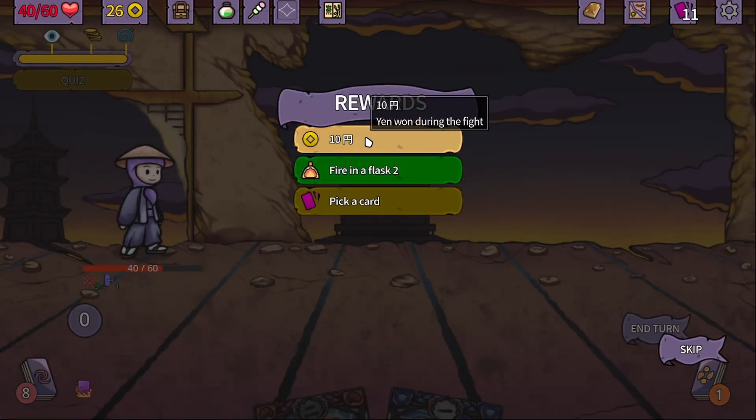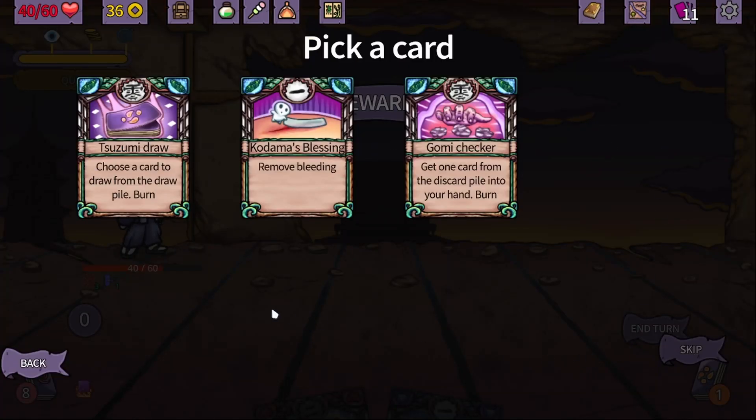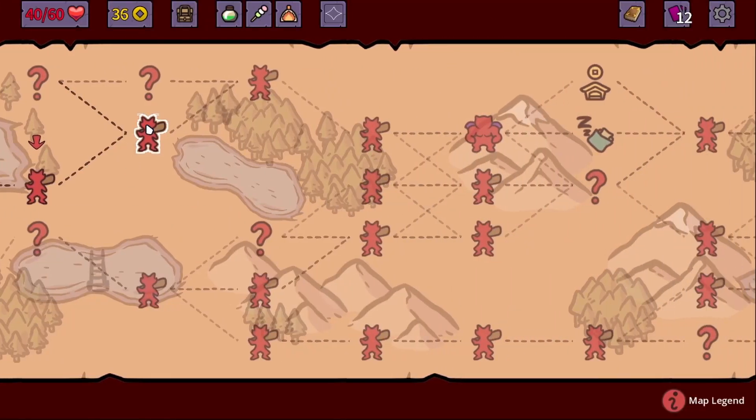You won. 10 yen. Fire in a flask to deal 15 damage, and we got a card. Kodama's Blessing, Remove Bleeding, or Gomi Checker — which is get one card from the discard pile into your hand. Sure, we can go with that.